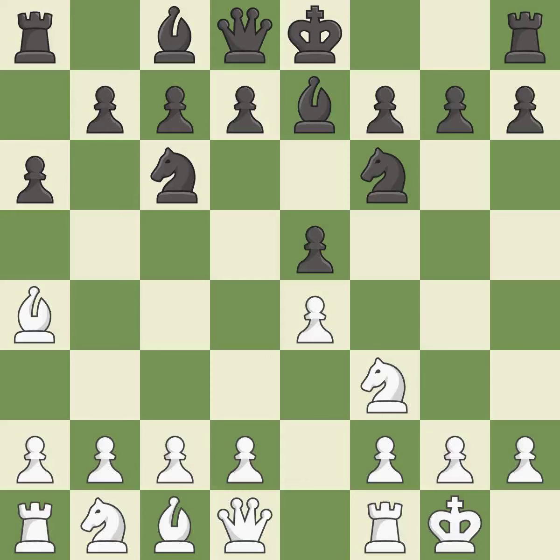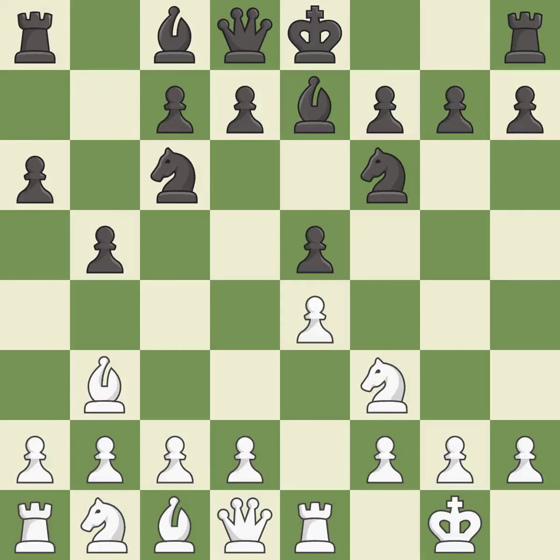Be7 develops the dark-squared bishop and prepares to castle. Re1 centralizes the rook and protects the e4 pawn. b5 gains space on the queenside and forces the bishop to the b3-square. Bb3 is forced, but the bishop is well placed because it attacks the f7-square.